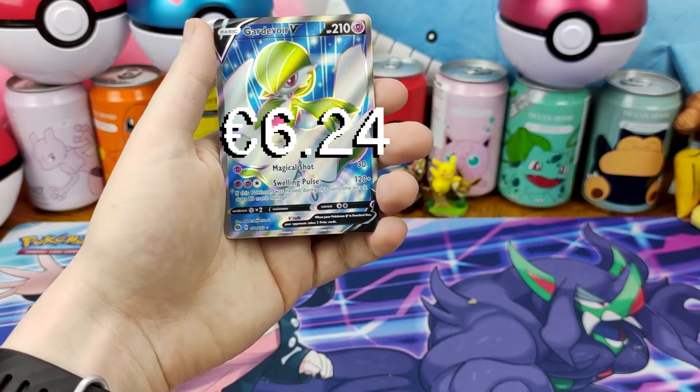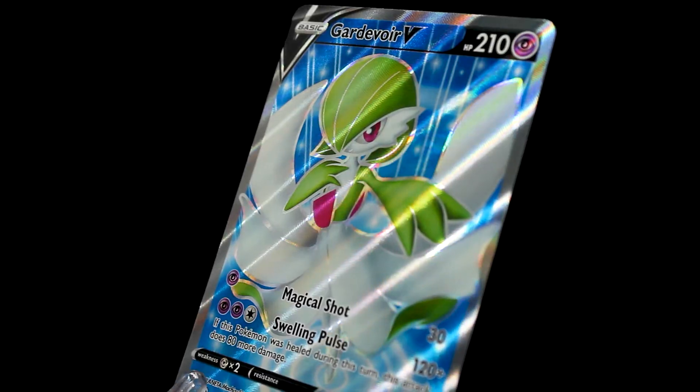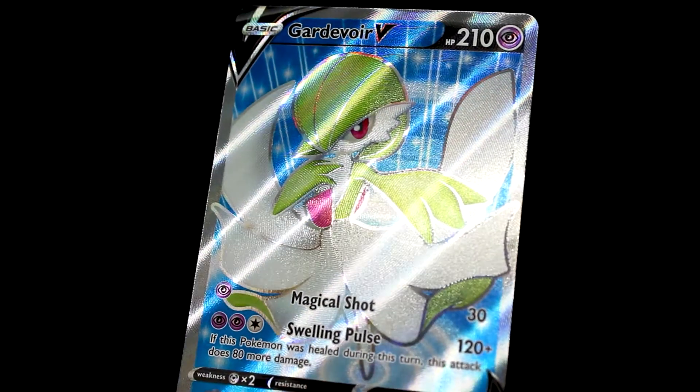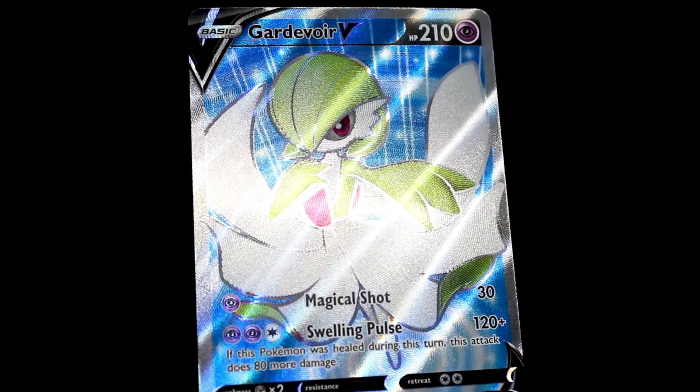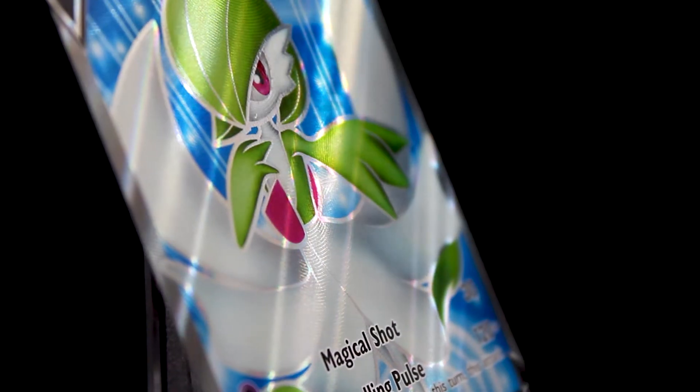We pulled the final Gardevoir variant that we didn't have. We now have all four versions of Gardevoir from the set — we have the V, the full art V, the VMAX, and the Rainbow Rare VMAX. Like I said, Gardevoir is the patron saint for me for Champion's Path.